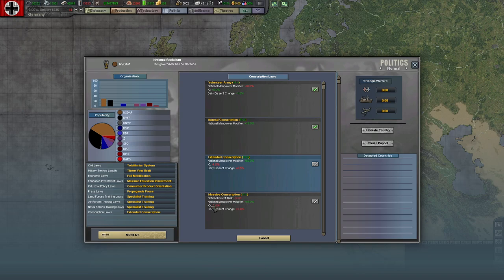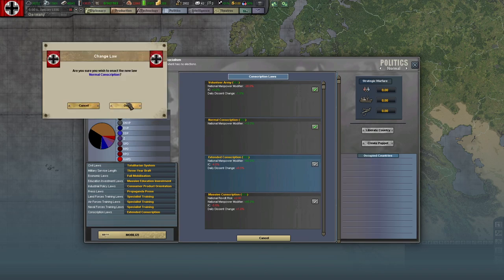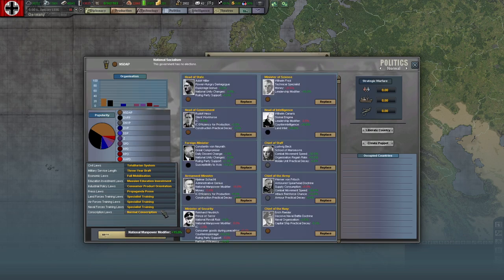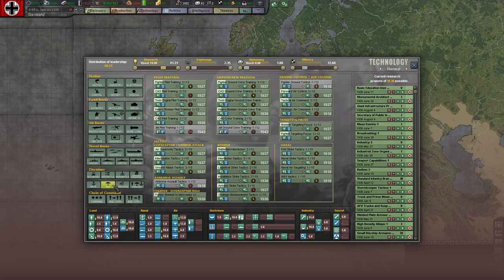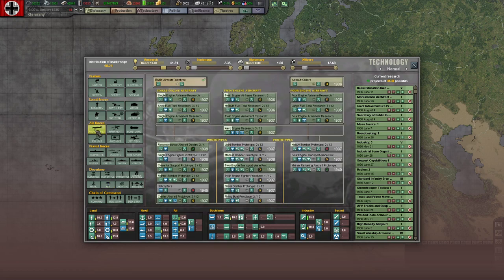So massive conscription is sort of service by requirements, and you don't really want to do that unless you have to because of daily dissent changes. Extensive conscription may be service by requirements too. To my knowledge, until the war gets started for Germany, they're not doing service by requirements — they're doing normal conscription. We're going to go down to normal, partially for the IC bonus and lack of daily dissent change.